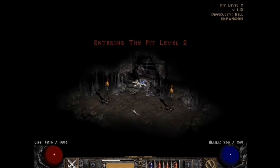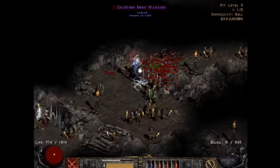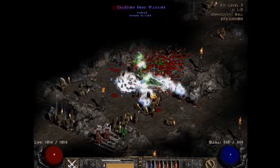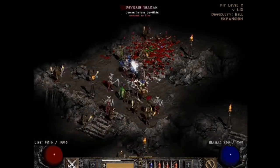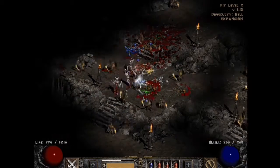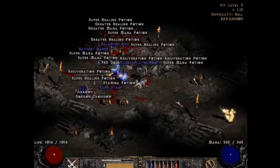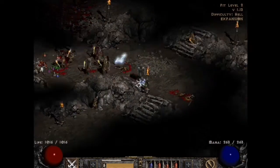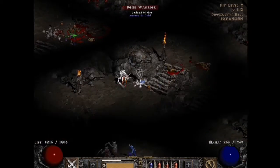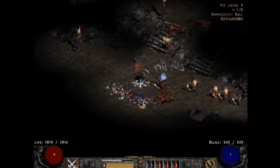I wanted the build to have a decent amount of damage reduction and lifesteal, hence the Vampire Gaze Helmet and the String of Ears belt. As I was going through hell I found myself enjoying the feel of absorbs on the character, using the Dwarf Star Ring for fire and the Raven Frost for cold. I was using Lightsaber for a while and enjoyed the Lightning Absorb, but in the end the Crescent Moon Runeword in a Phase Blade felt a lot better, especially in terms of killing speed and AoEing down mobs with the Static Field procs, and not to mention reducing the enemy's Lightning Resistance.